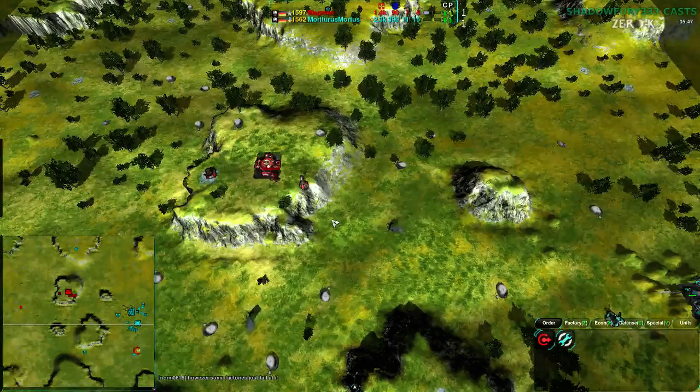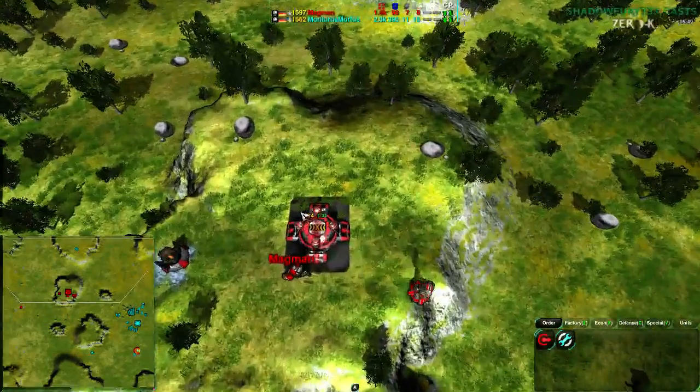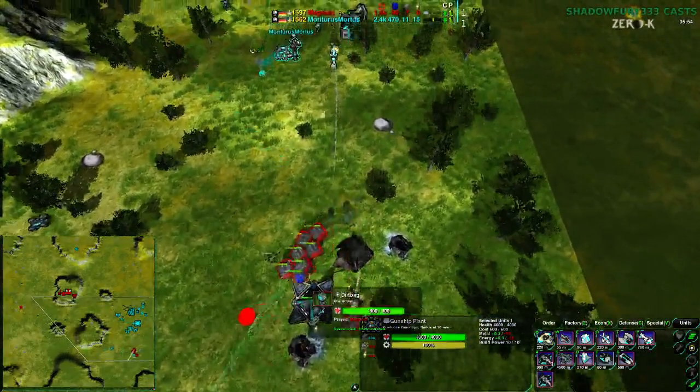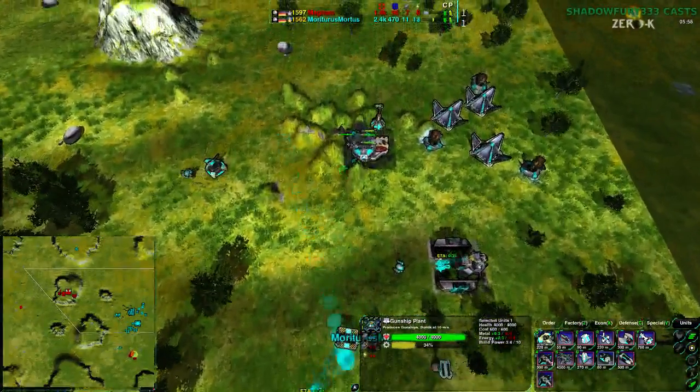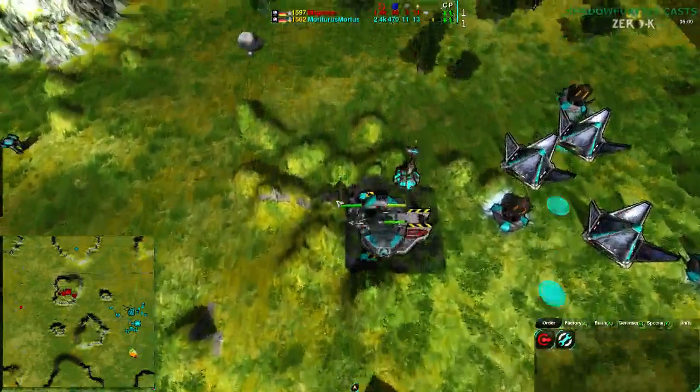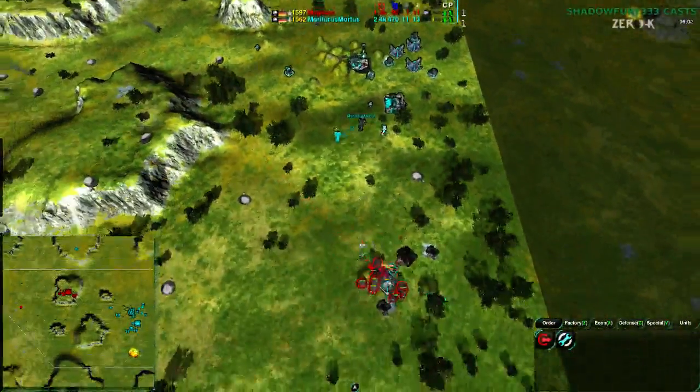There aren't a lot of resources in the center, so units aren't likely to go there. The gunship factory is up — Black Dawn is up. A surprise attack with Black Dawn is going to be pretty effective. Mortarus has still not quite dealt with this, and doesn't look like they'll deal with it anytime soon.